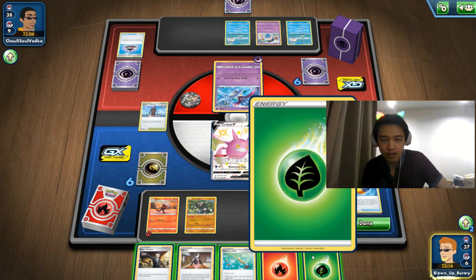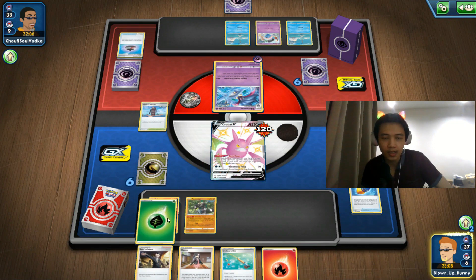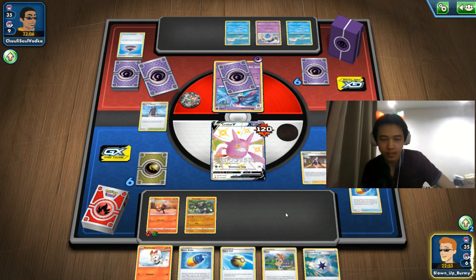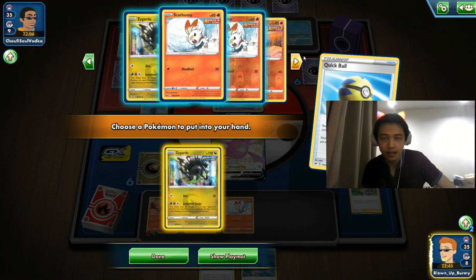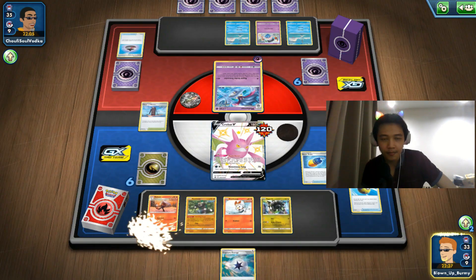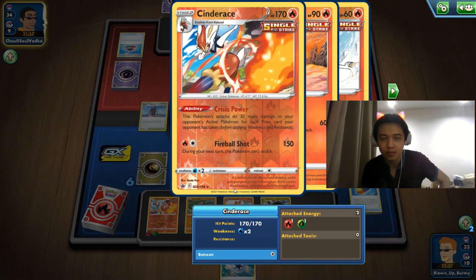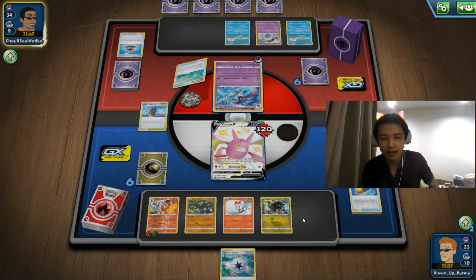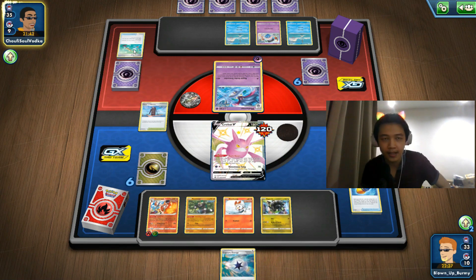We're going to play a Grass energy since we don't have it in the discard yet. We can only switch with Bird Keeper in this deck. If we Marnie, we might actually help them. We have Bush Shake though — we'll discard Sonia for a Crobat if available, otherwise we'll get a Zygarde just to cause some panic. Here comes Cinderus — if they knock out our Crobat V we do more damage, but extra damage doesn't help much against single-prize decks.